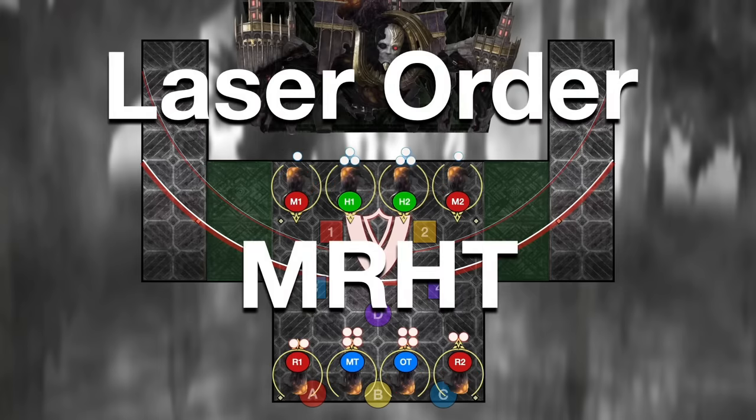There's also a mechanic that has lasers, and you need an agreed upon laser order. This guide will show MRHT — melee, range, healer, tank — but the only thing that matters is having melees first and tanks last.